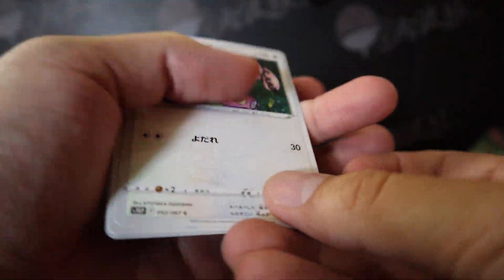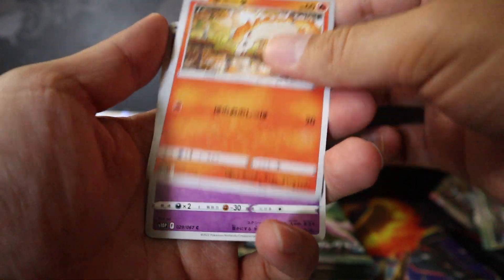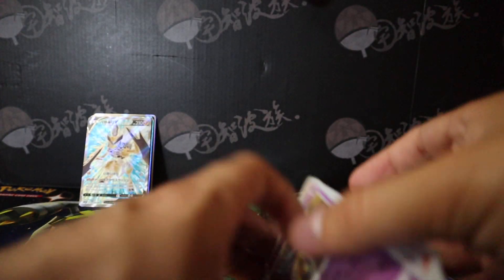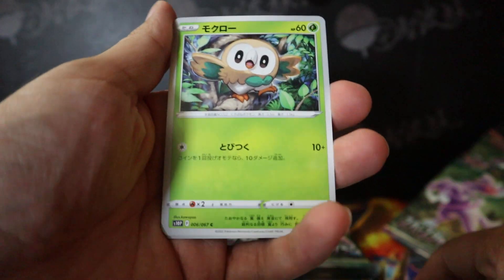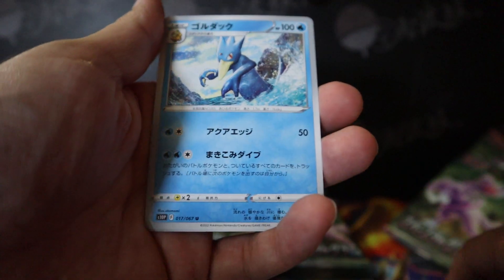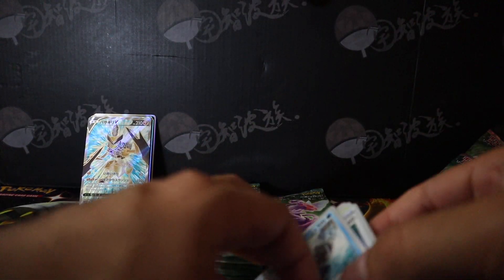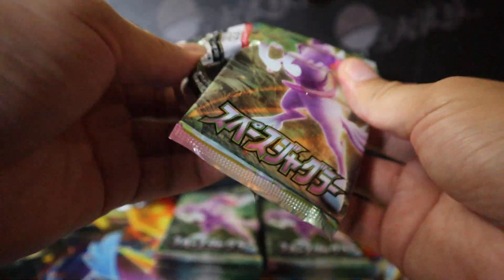We get — oops, I folded a card — Lickitung. Ponyta, this card is pretty cute. Oxy. And Avalugg. We get Psyduck, Roulette, Fossil, Magearna. Psyduck evolves into Golduck — that was Golduck.